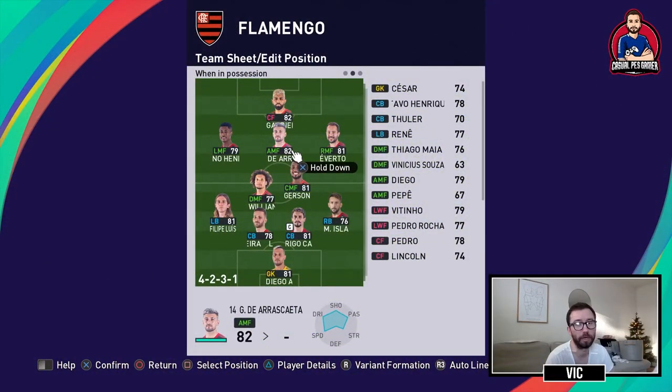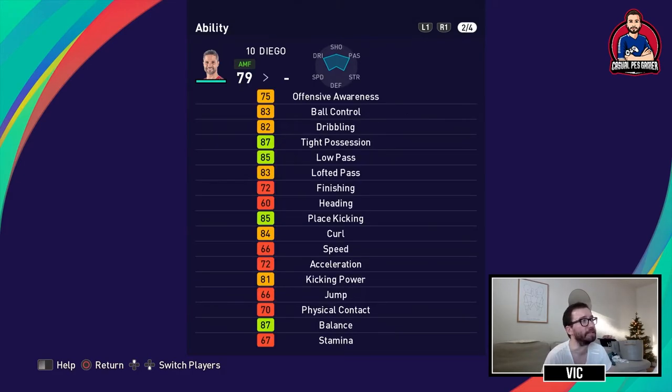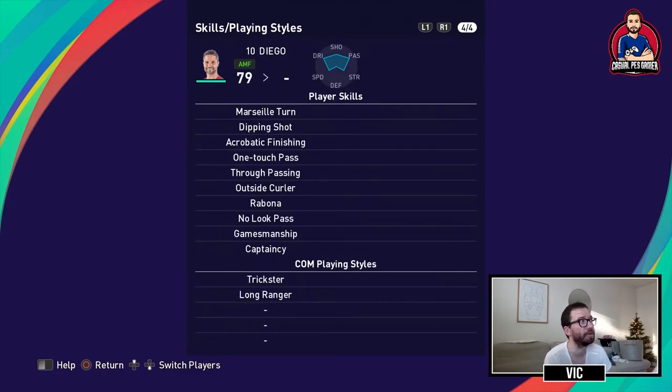I try to use those four players as much as possible, but if Dierascaeta can't play you can use Diego — the veteran, if you remember him from Werder Bremen. He's a classic number 10 who inspires low pass and lofted pass. He has ball control, good passing, some curl, kicking power, one touch pass, through passing, no look pass, and captaincy. What you want to do with Diego is give him the ball and have him pass it as soon as possible — no need for runs given his lack of speed.